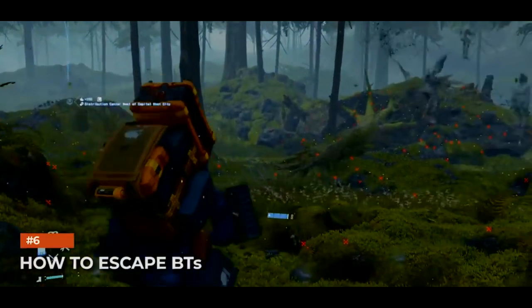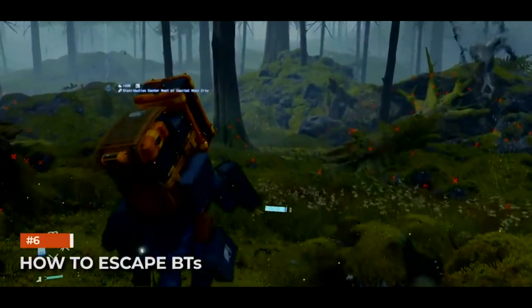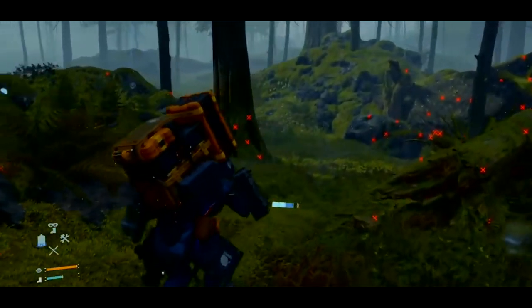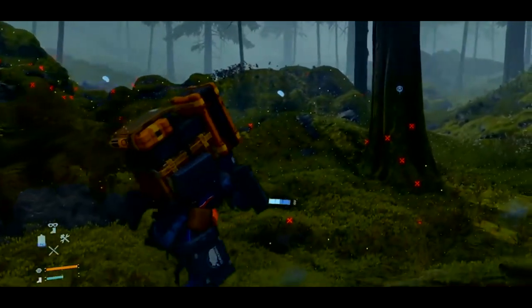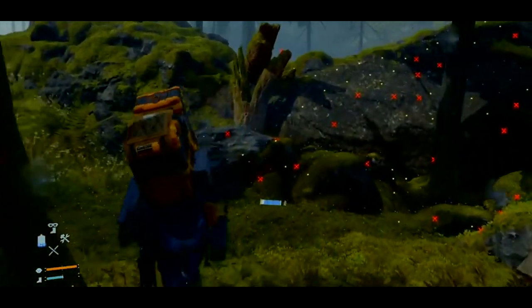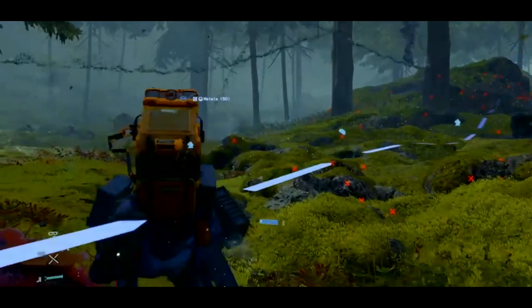Take it slow with BTs. BTs are by far the biggest threat in Death Stranding and they're pretty scary. But once you've got a strategy for how to deal with them, getting through BT areas can be very easy — and the thing you will need the most is simply patience. Make sure to always crouch when a BT is around and scan the environment. Look where BTs are in your vicinity and slowly move around them. Keep an eye on SAM's audio deck — it changes the color of its light and spins like crazy when you're close to BTs. As soon as it does that, stop and scan the area again.